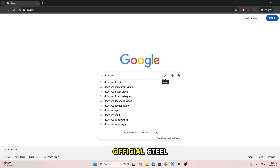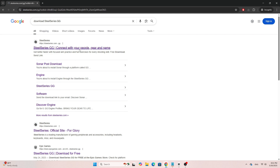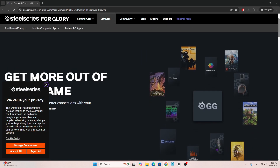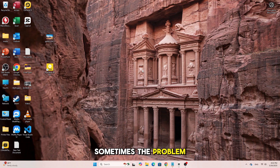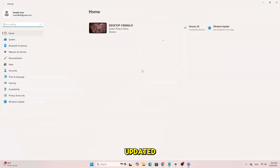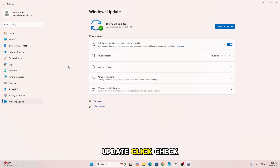Download the latest version from the official SteelSeries website and install it again. Sometimes the problem comes from Windows itself, so make sure your system is fully updated. Press Windows + I, go to Windows Update, click Check for Updates, and install everything available.